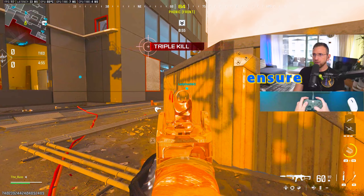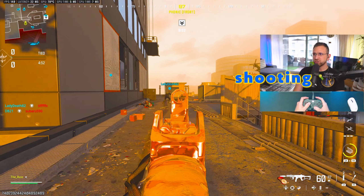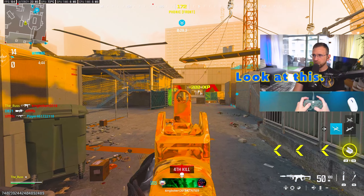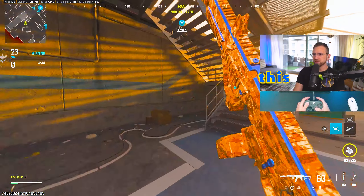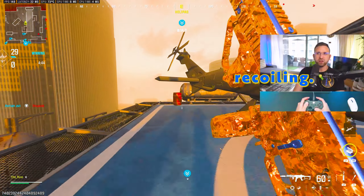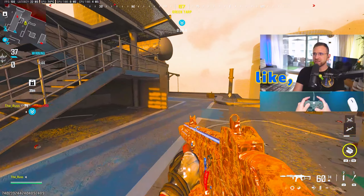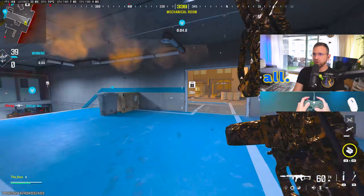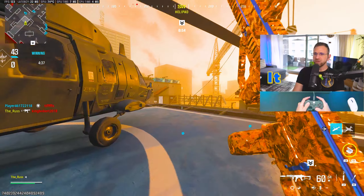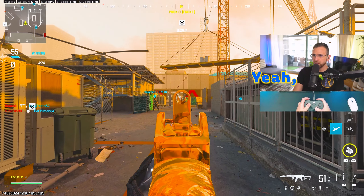Look at that — barely any input at all with my right thumb to control the recoil and this thing doesn't move. Wild. Look at that — this is an SMG, it's not an AR. And look at this dude, way down here. This thing literally has absolutely negative recoil. If you like the video so far, go ahead and smash the like button and subscribe if you're not already, to ensure you don't miss any more insider information like this.